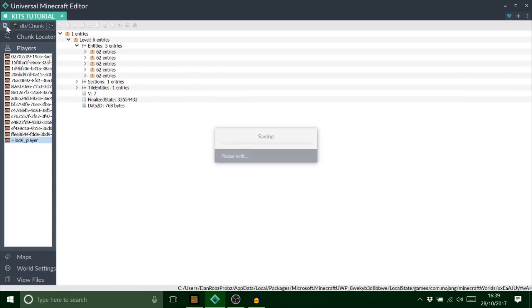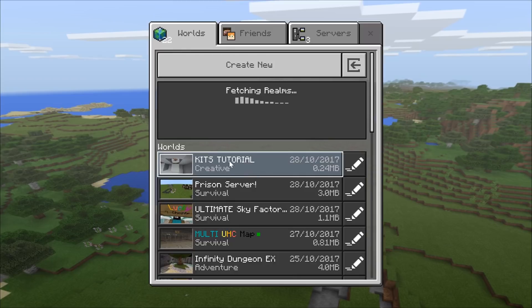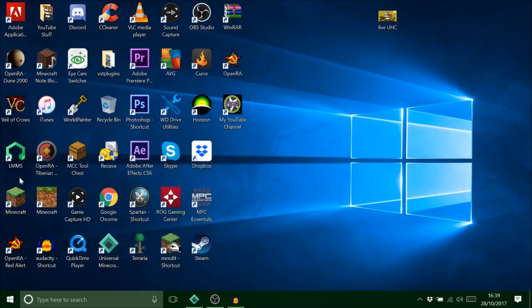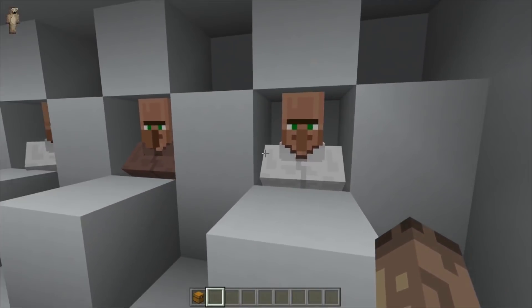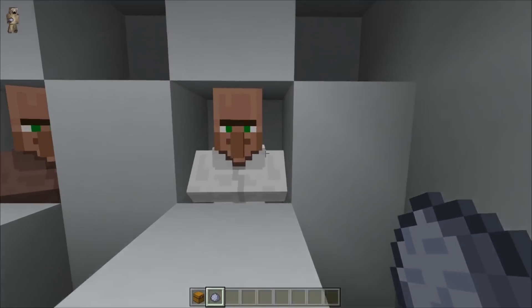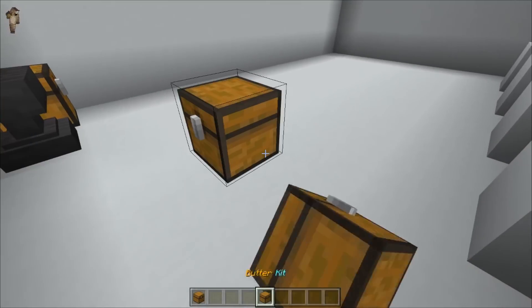Let's just save and exit. That's all saved - exit out of there and hop back on the game. Sometimes my computer doesn't like it when I've got loads of things on the go. We're back loaded now. We should have a villager that sells us a butter kit. So this is our villager - I'm going to grab exactly four clay balls and go on him. He's got the butter kit there - place it and there's my kit.